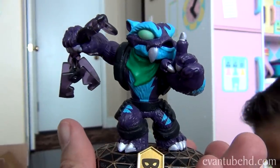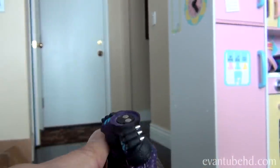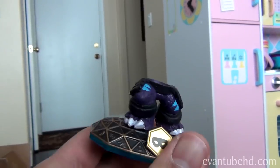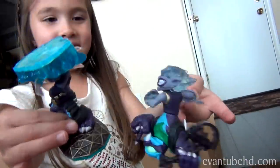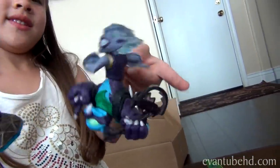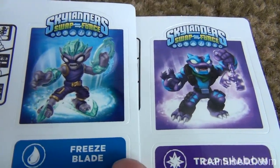Let's check out Trap Shadow here. Jillian likes to put the legs with the legs and the upper bodies with the upper bodies. Now here are the two stickers that we get — Freeze Blade and Trap Shadow.